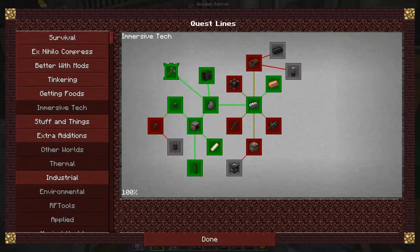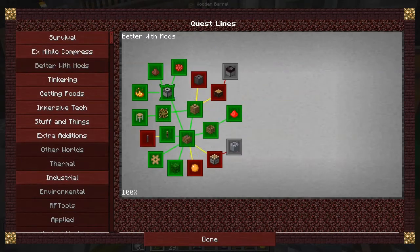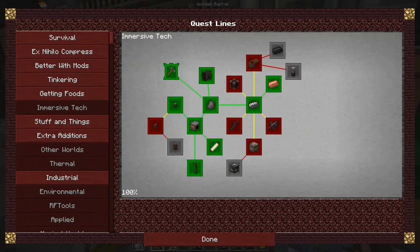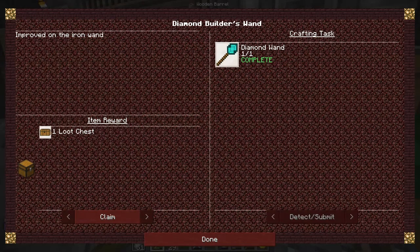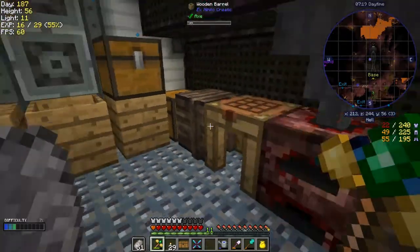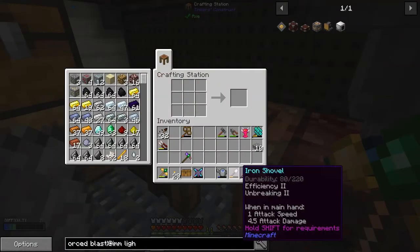I'd like to start doing some industrial crafting too because that's quite straightforward. The quest I actually completed was the diamond builder's wand - let's claim that. The diamond builder's wand recipe is very easy - it's just two sticks with a diamond on the end. It doesn't even matter what type of diamond it is. Let's open the loot chest.